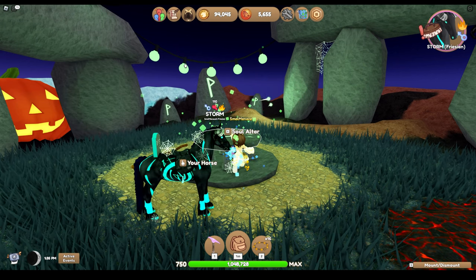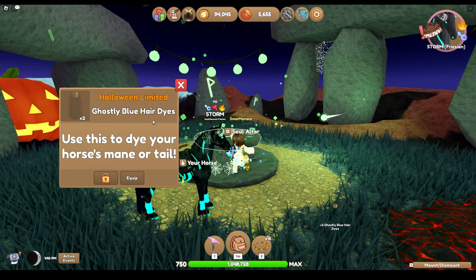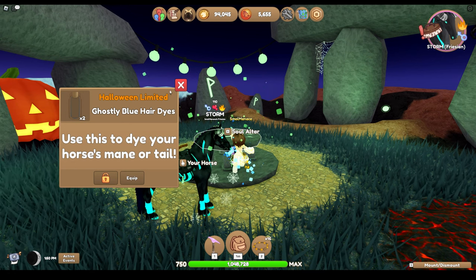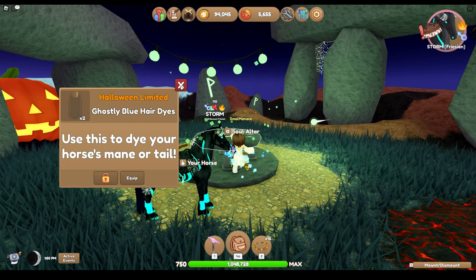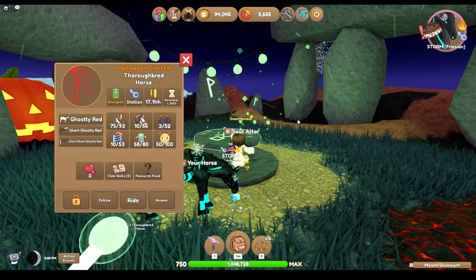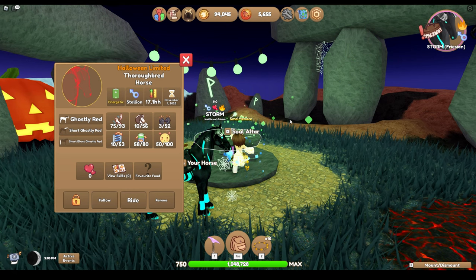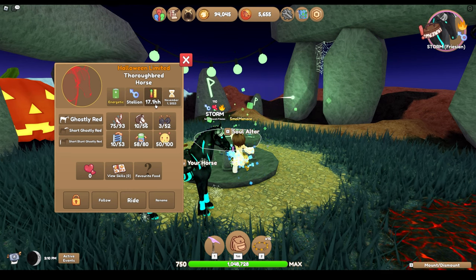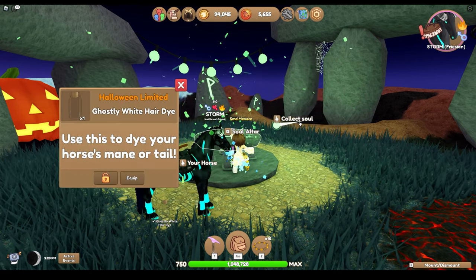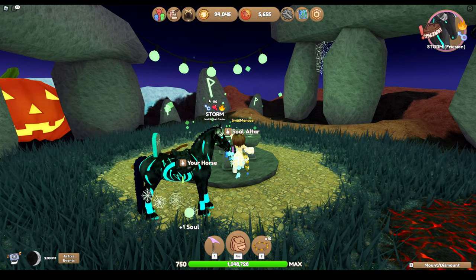Try again — oh, we got two ghostly blue hair dyes! We got two! The first time I did this I only got one, so now I've gotten two. I like this a lot. Oh my, I just got a thoroughbred — a ghostly red thoroughbred, 17 hands! This is great! Let's see what else we can get — I got one ghostly white hair dye.